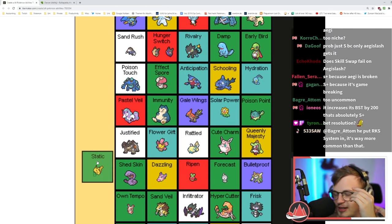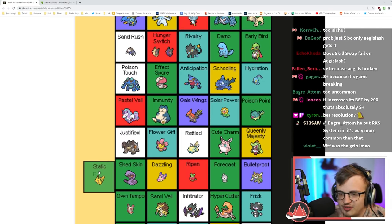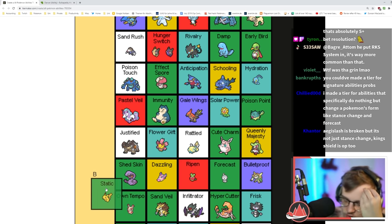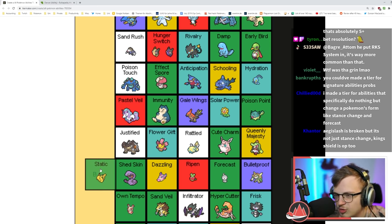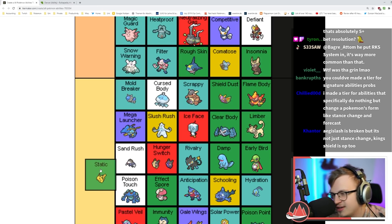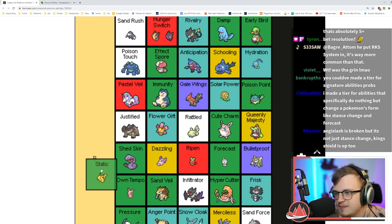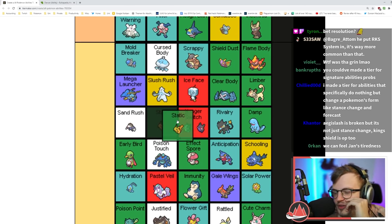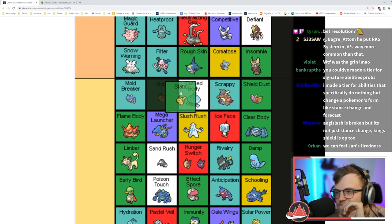Static is nice — like Magnet Pull it allows you to influence your encounters, giving you a 50% chance to encounter Electric types. The only thing is if you have Static you already have an Electric type and don't necessarily need two. Unlike Steel types where Steel is always really good. I think it's a good ability — better than Cute Charm.